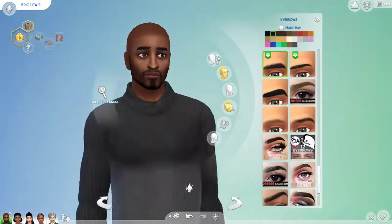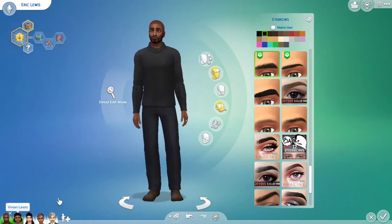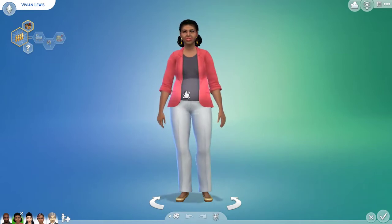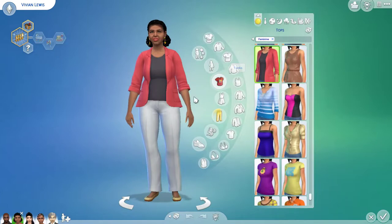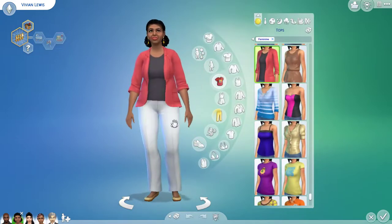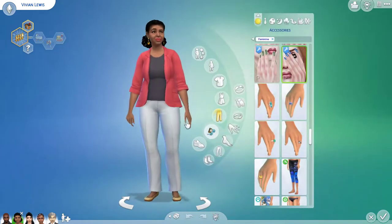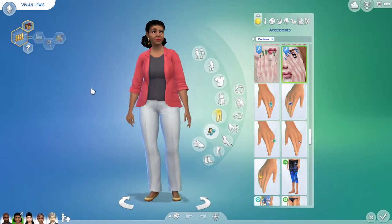Now moving on to Vivian's CC look. I gave her a pink blazer look — that's from the base game — and changed around her pants. I kept her flat shoes the same. I gave her some CC nails in a brownish-gold color. Let me give you guys a spin around of her outfit.